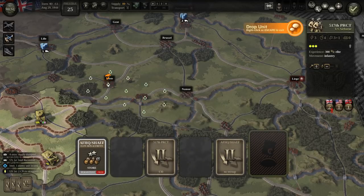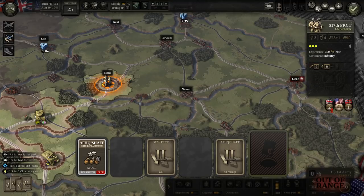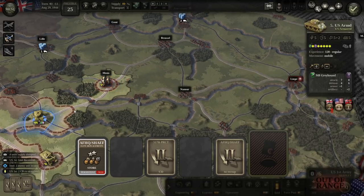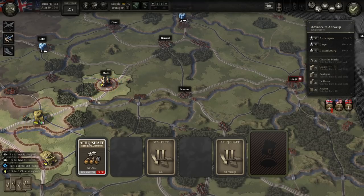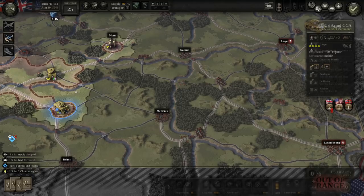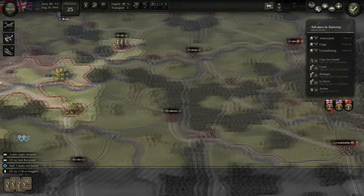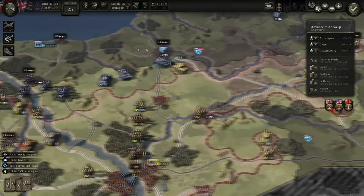We could deploy these guys here... and actually, that was dumb — I can't undo. I should have dropped them on the bridge, not in the town! That was a mistake. We'll see what happens and what the Germans do with this armored fist over here on the flank.